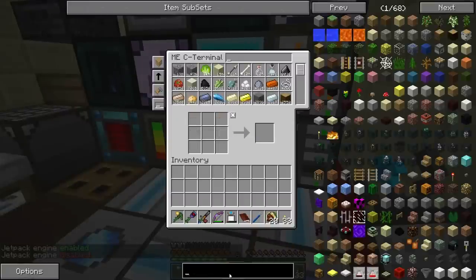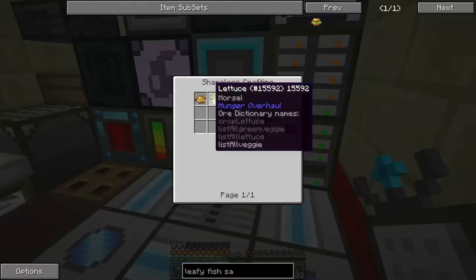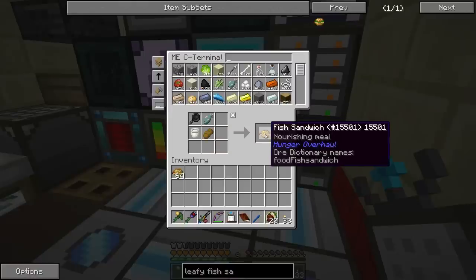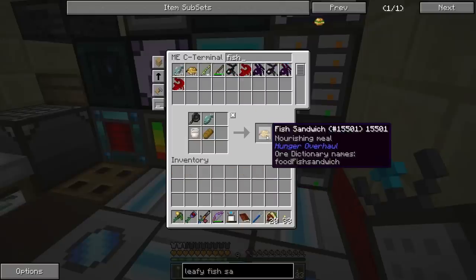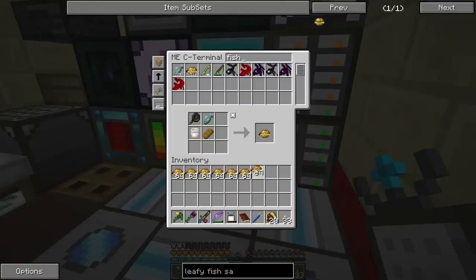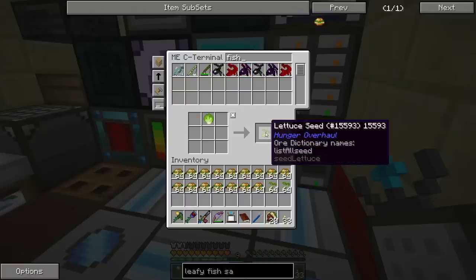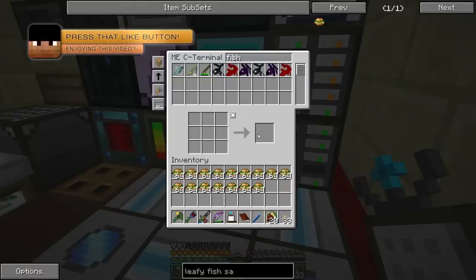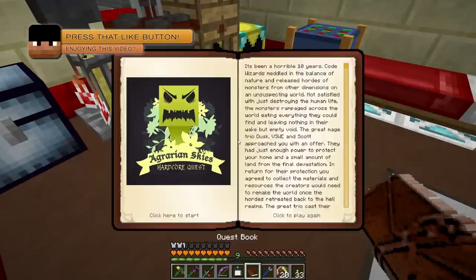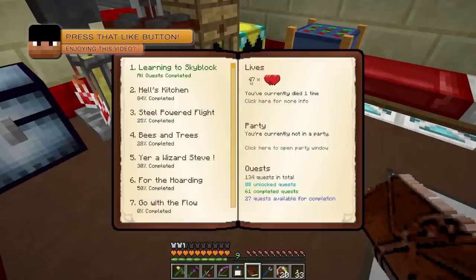We needed the leafy fish sandwich — this guy right here. We needed a thousand of these, so let's go ahead and do that. I'll type 'fish,' click these guys into the network just so I know how far along we are. Boom — there's 1,024 fish sandwiches. Now we need to change those into the leafy fish sandwich, so we'll click all these. Oh, there goes two stacks of lettuce. Okay, now we have our leafy fish sandwiches.